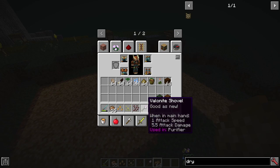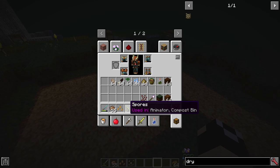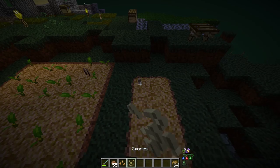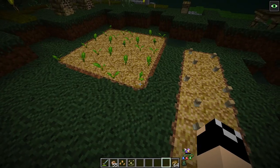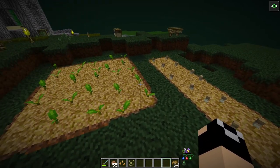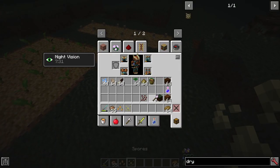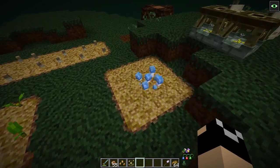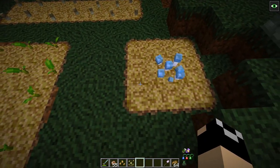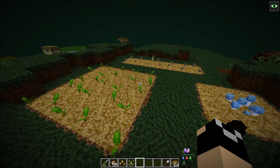You can plant any kind of seed on composted plots. There are two basic seeds in the Betweenlands — white pear seeds and spores — and we'll cover aspectra seeds later on. You can also farm bulb cap mushrooms, black cap mushrooms, and flathead mushrooms. With mushrooms, you just need one laid down and it will slowly spread to adjacent composted blocks on its own.